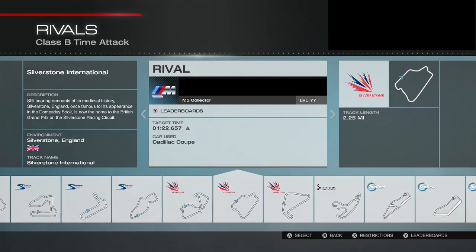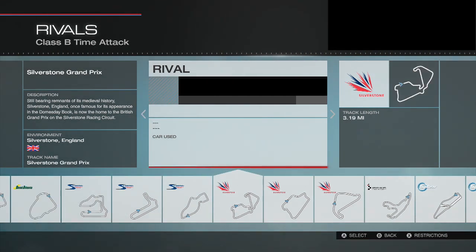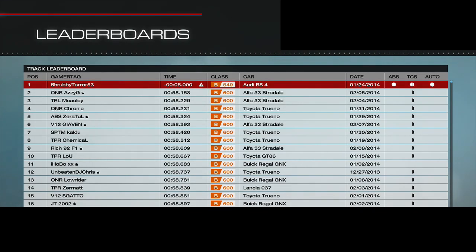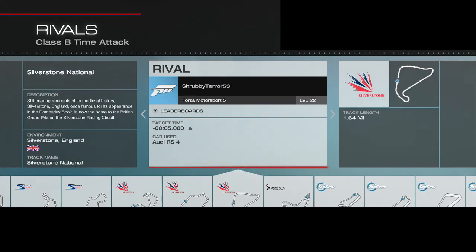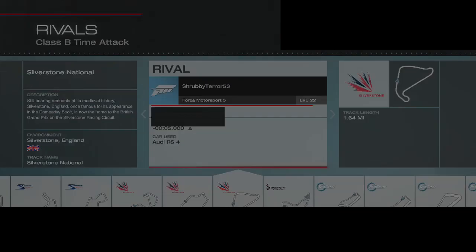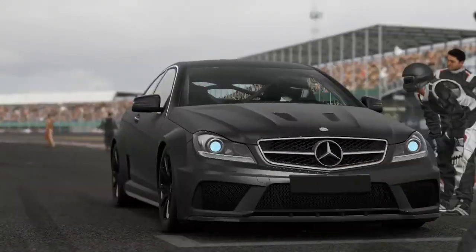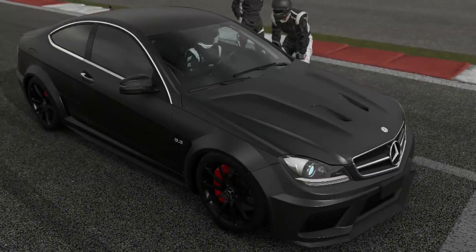What you want to do is go into rivals mode and select B-class circuit racing. After that, go over to the Silverstone National Circuit, and instead of just starting the race normally, you want to change your rival — change your rival to the guy who currently has the first place time of negative five seconds. Once you actually get into the race, keep in mind you can do this with whatever B-class car you want.